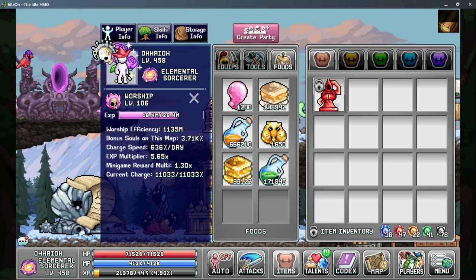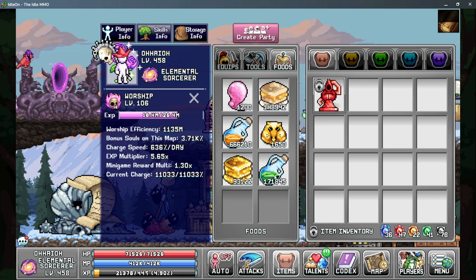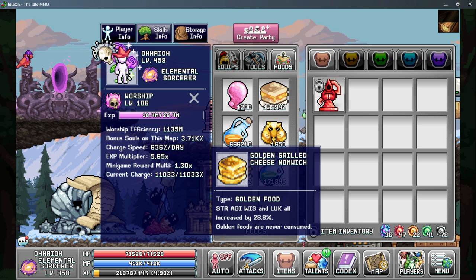For your food, it's soul bull gum to give you a higher soul gain per pull. These are consumed relatively quickly so make sure you make enough of them and use anything that you can to reduce your food consumption chance. Other than that you want the golden grilled cheese for more base stats.